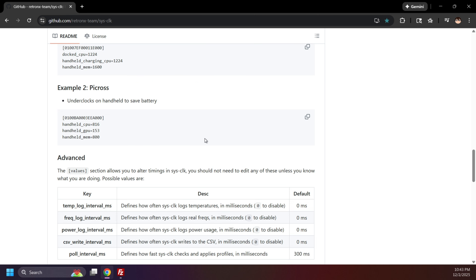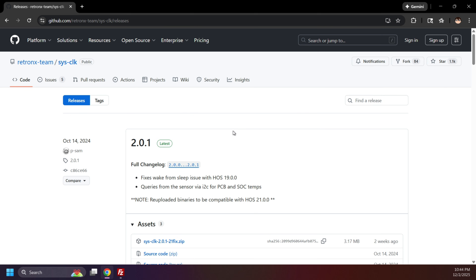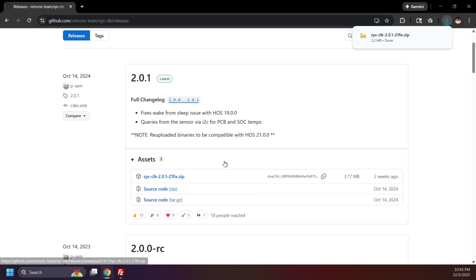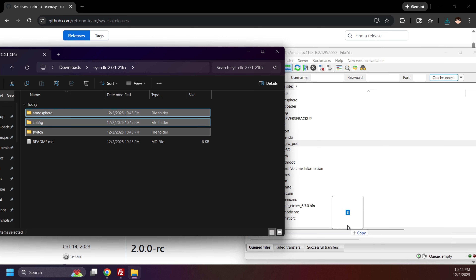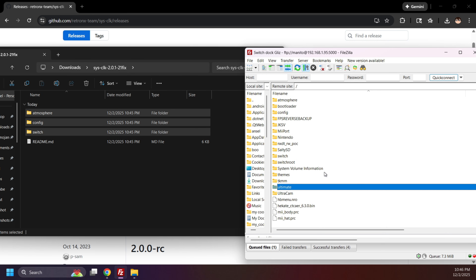For more information on SysClock, you can read up on the GitHub. Click Releases — the latest release will be at the top of the page. At the time of recording, the latest version is 2.0.1, but use whatever is newest when following this guide. The setup should still be the same unless otherwise stated on the GitHub, which is why I recommend reading the notes. Download the latest release, extract it, then drag the Atmosphere, Config, and Switch folders to the root of your SD card. Replace old files if prompted — this will be the case if you're updating from an old version.